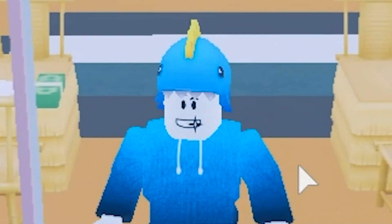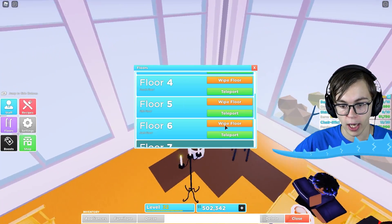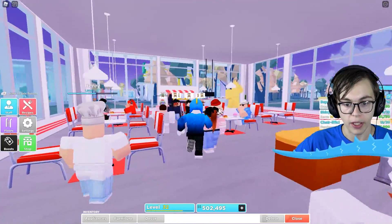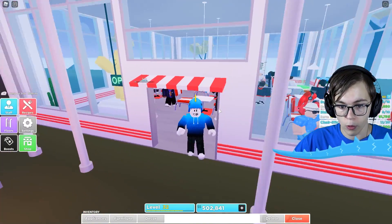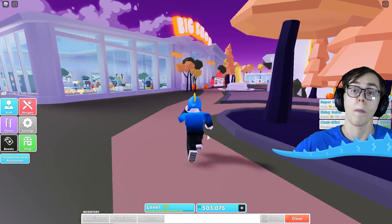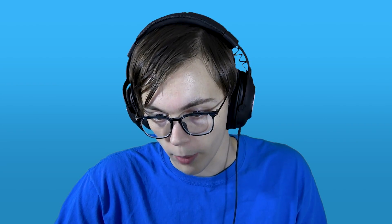There's nothing too haunting here — it's just my sixth floor with a big smiley face smack dab in the middle. If we head all the way down to the first floor, we can take a look at what's happening outside, past all these people. Go ahead and find yourself a table; the waiters will be right with you. I just want to check outside and go to the big old shop and see what else they have added in the new haunted update.